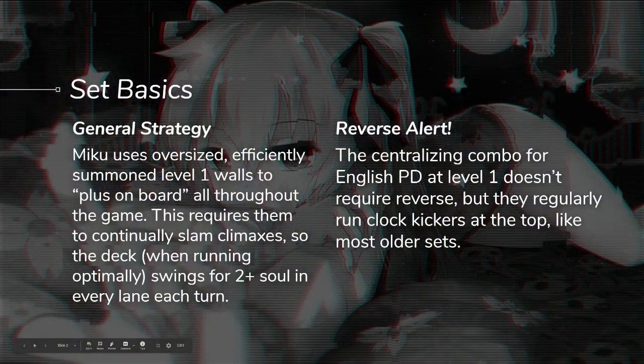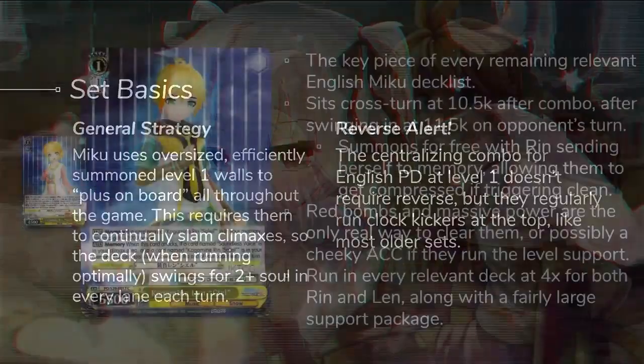Project D.Va is really a one-trick pony in English. You have a very powerful walling level 1 combo that's going to give you a massive advantage in the early stages of the game, and you're going to ride that wave all the way to the finish line. Really all it has going for it — a very good level 1 game with a combo that does not require a reverse, and they're just going to try to sit on that and keep spamming that combo for the whole game.